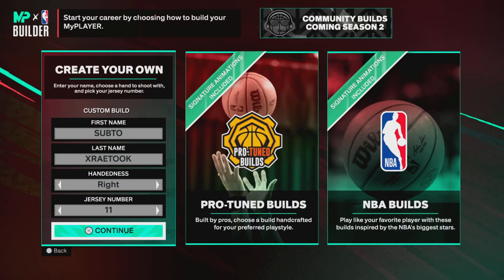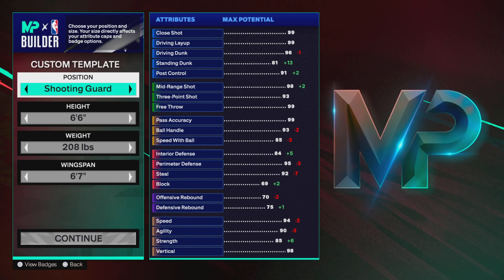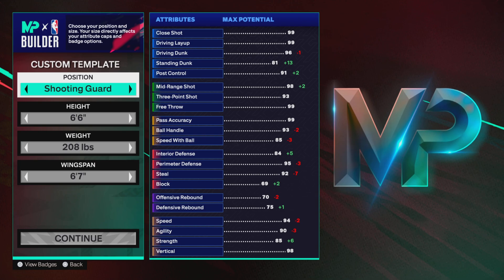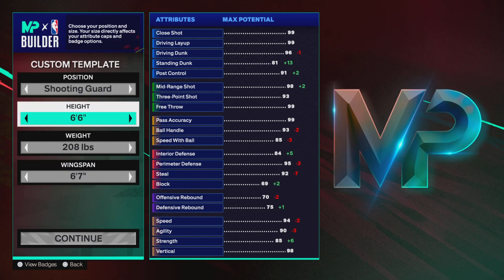No intro because we have to get straight into the video. This is actually the best build in the game — you can get contact dunks, a 92 three-point rating, 3 dribble play defense, and your strength and agility is 80 plus. Like the video, subscribe. This is a shooting guard build.